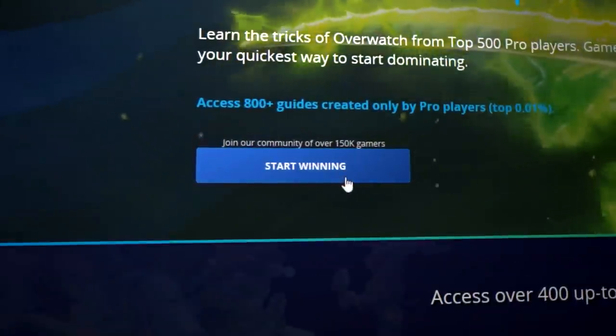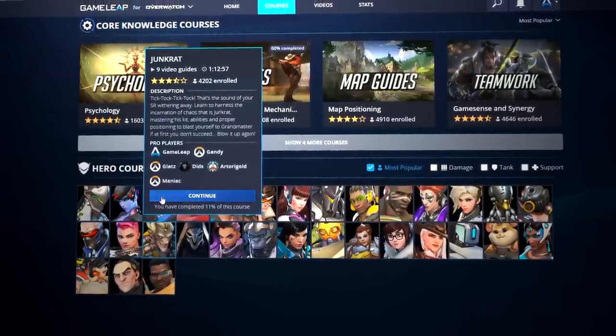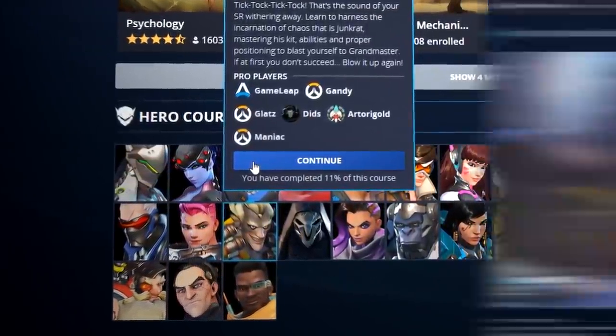I know that Junkrat, Symmetra, and Sombra guides are really infrequent online, but if you go to GameLeap.com, we have tons of them. Do yourself a favor, go check it out.